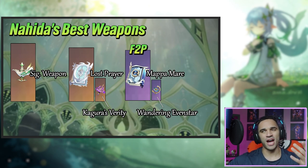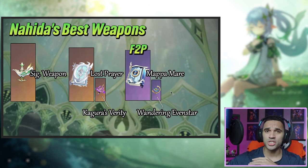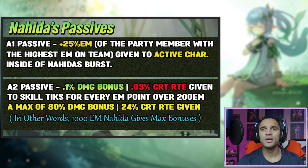Wandering Evenstar is going to be better than Mappa Mare, but you kind of need higher refinements for it. I'm still not sure exactly how its passive works since I don't own it — it implies the passive just keeps stacking every 10 seconds, but I'm not sure. Even if it doesn't, it's still a very strong weapon. The problem is it's one of the newer weapons and most people think: why get new weapons when what I have works fine?